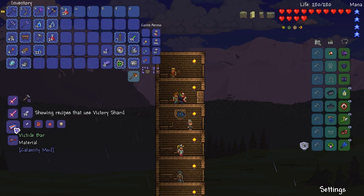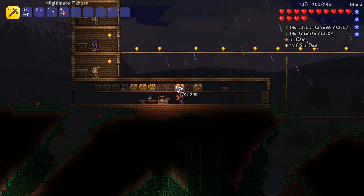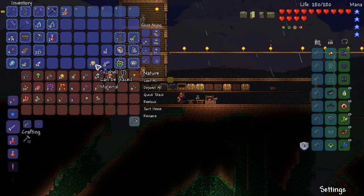These are Victide bars. I need coral, starfish, and seashells - I actually might have some already lying around. So let's go and check. Going into nature storage. Okay, so we have seashells and coral.